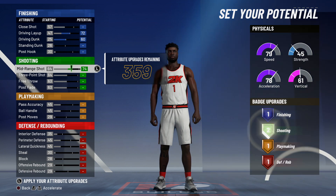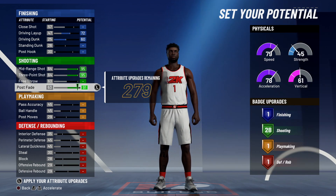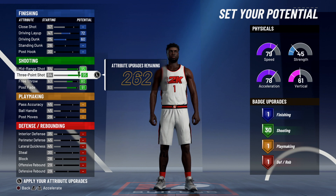For shooting we're going to max mid-range, three-point, and post fade — we're going to put post fade to a 91. Free throw we're going to put at 80, which should give you 30 shooting badges. The reason I did this is because post fades are mad overpowered in my opinion, especially the post hop shots.